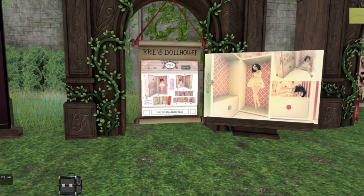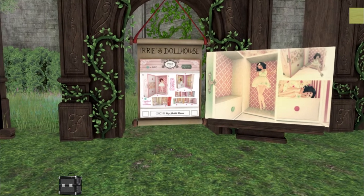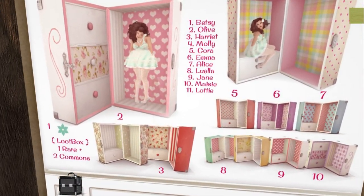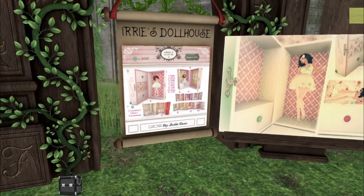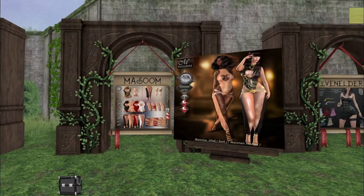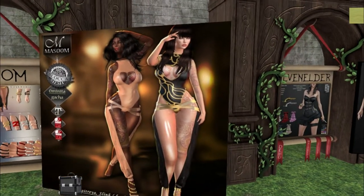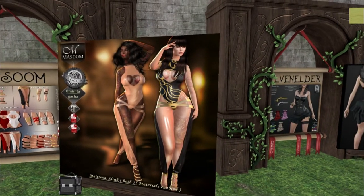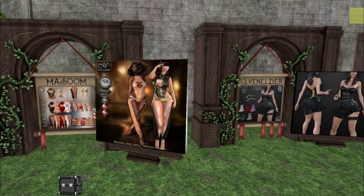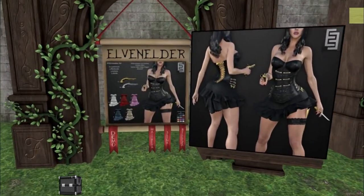We have Eerie's Dollhouse. Eerie's Dollhouse always has some pretty cute stuff, and this is no exception — look at this. It's like a little doll case that you can sit in and pose in. We have Masoom. This is gorgeous. I love the gold embellishments on here. It comes in Maitreya and Slink Physique and Hourglass. It looks like they come all together instead of separate sizes like most do now. I love that. And Elvin Elder. I love this — look at that back corset.